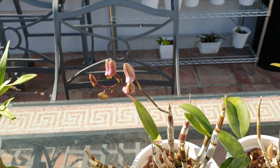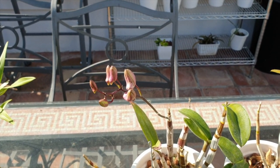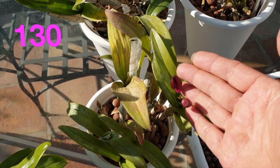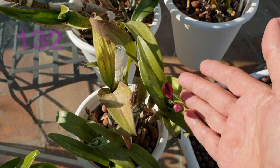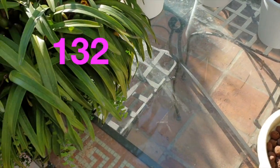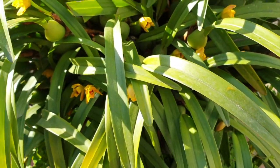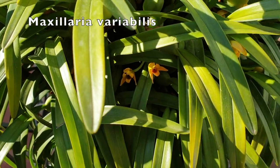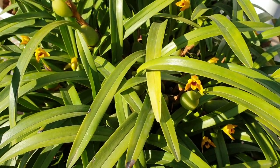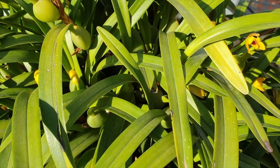Absolutely nothing to write home about, but they are spikes. I will do a separate video on all my den fowls — I have one spike here and another spike here. And here is Cousin ID, snoozing in the sun, going crazy, starting to — this is Maxillaria variabilis. I'm not even going to count what's going on in here, but there is a lot, and this is only just the start.